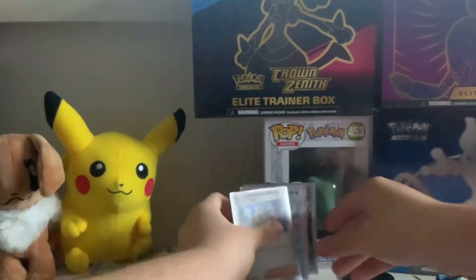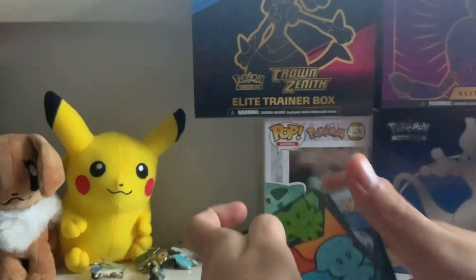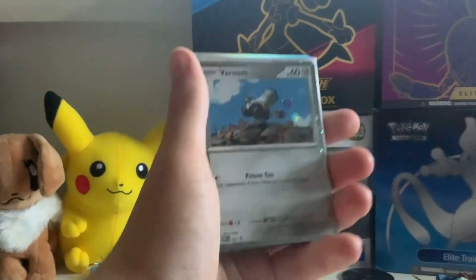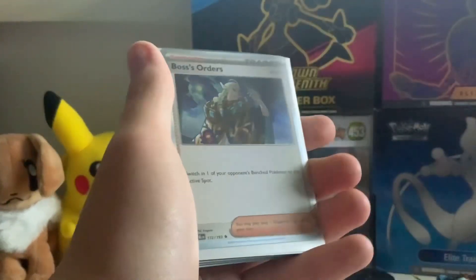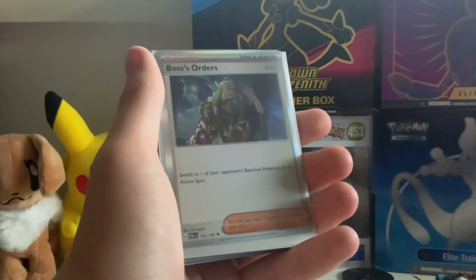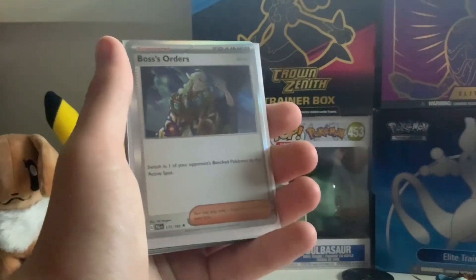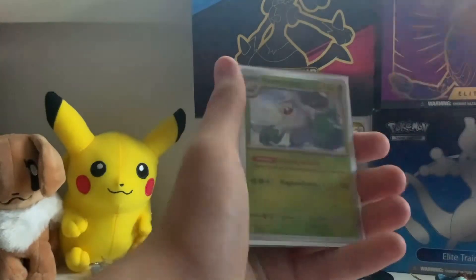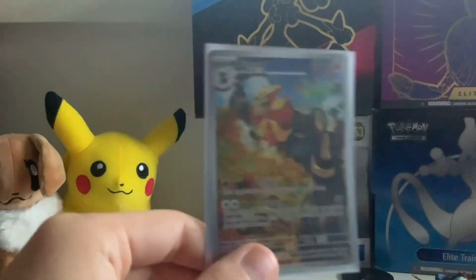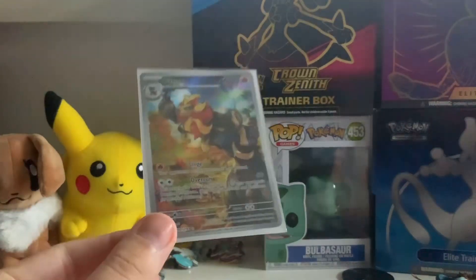Let's do a quick recap. We did get one good card — I'll put that at the back to save the best for last. So: a regular Varoom Hollow, a Boss's Orders hollow, a Joltik — I think it's Joltik, I'm not sure, I haven't played Black and White. Maybe I should do a let's play one day if you guys like that. Gyarados hollow here, and the beautiful Pyroar illustration rare.